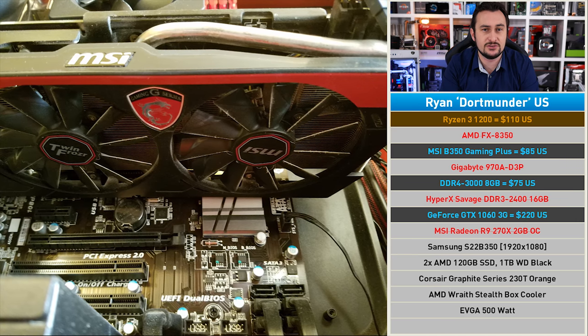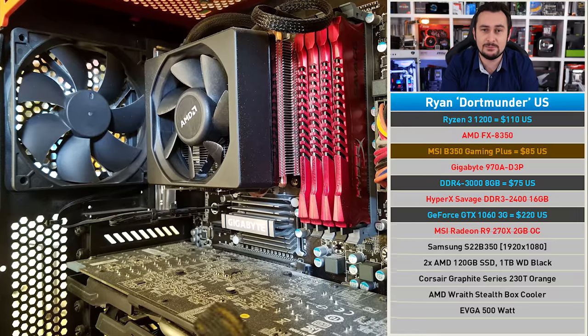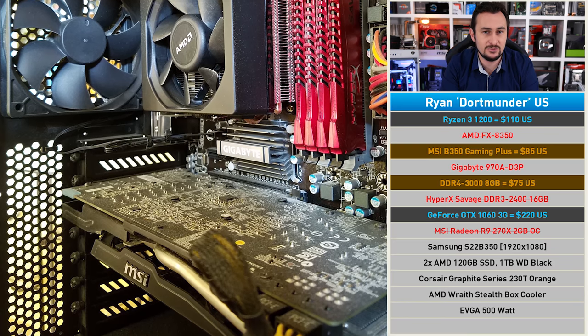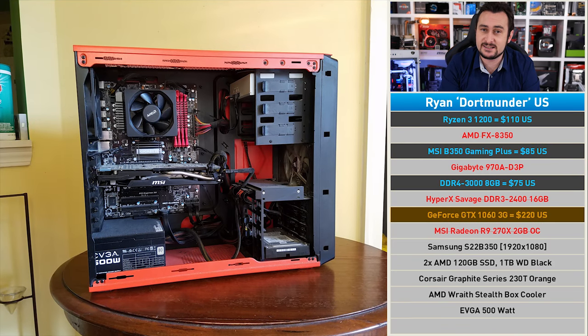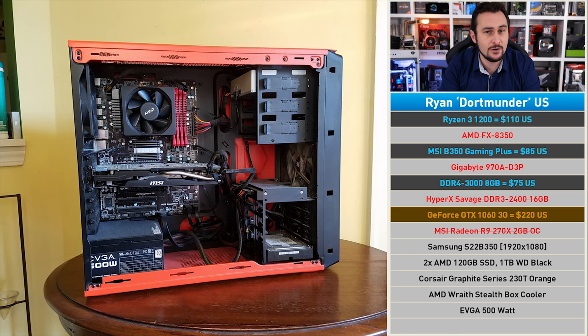Filling out that mid-tower is the MSI B350 Gaming Plus with eight gigabytes of memory — and with four DIMM slots it can be easily upgraded in the future. Finally, the GTX 1060 3GB will take things to the next level, pushing frame rates over 60 FPS at 1080p for a smooth experience in all the latest titles.